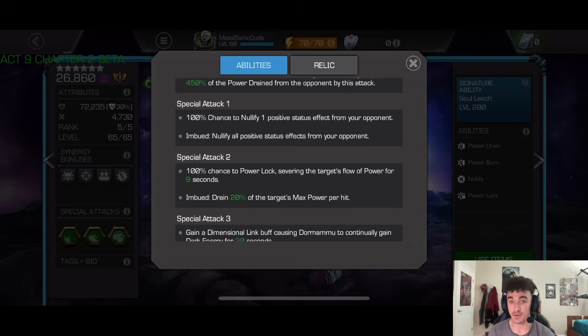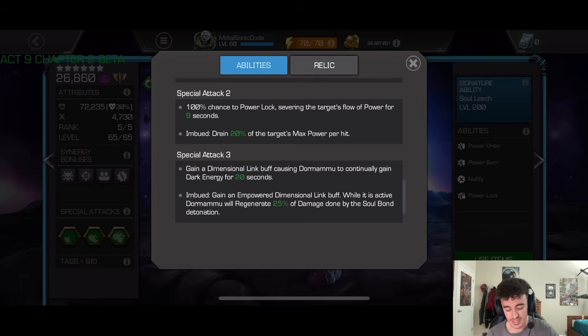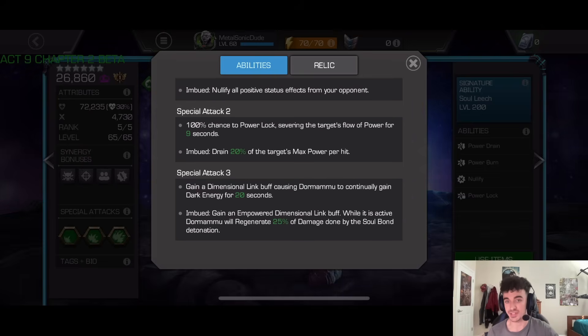If you're Imbued, the special two hits drain 20% of max power — a very strong power drain. The special three grants a dimensional link buff causing Dormammu to continuously gain dark energy for 20 seconds. If you're Imbued, you gain an Empowered Dimensional Link: while active, Dormammu regenerates 25% of damage dealt by the soul bond detonation. You detonate the soul bond by using a heavy attack, at however many charges it has up to 100.